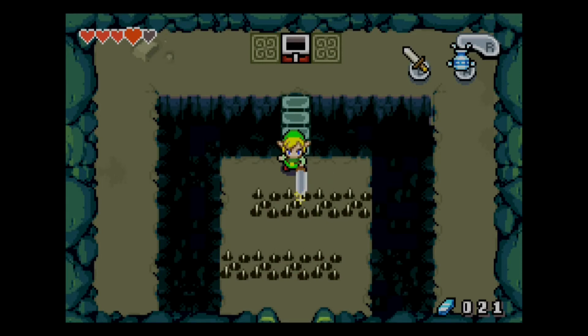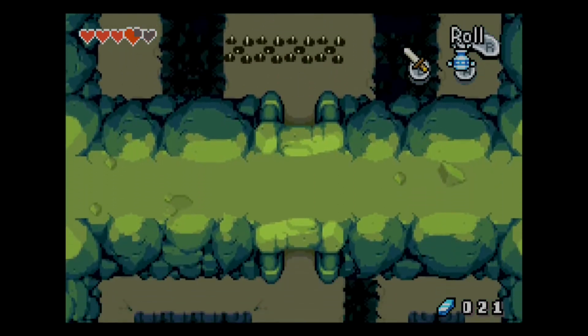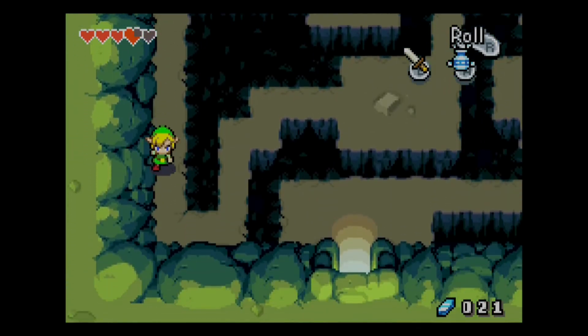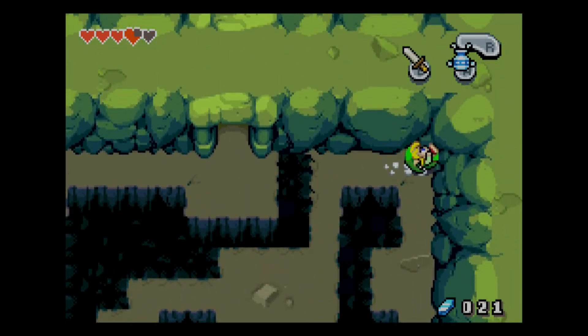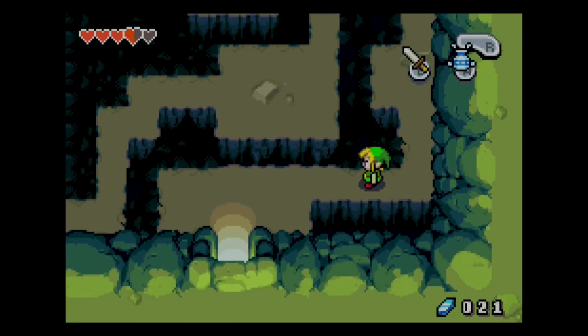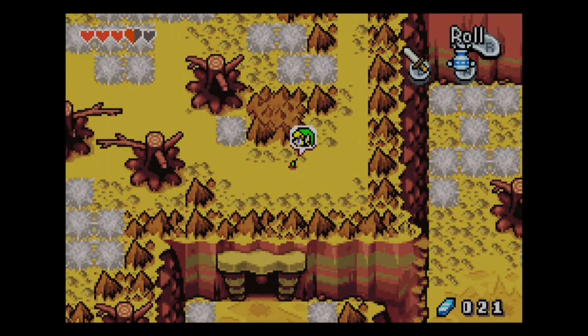Hello everyone watching YouTube and welcome to the fourth part of the Legend of Zelda: The Minish Cap. This time we are going to be walking up a mountain. Last time I think we got near the top, but maybe not — I'm not too sure. This is a semi-blind playthrough. I know the story and some aspects of the game, but I've never actually played it or completed it. So yeah, I'm enjoying it so far, but I enjoy pretty much every Zelda game, except for the first two.